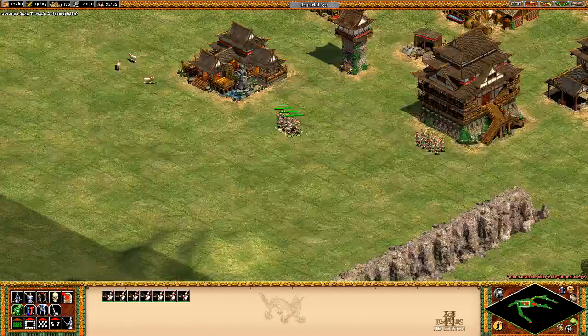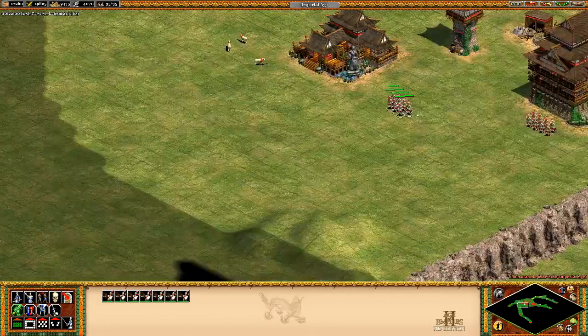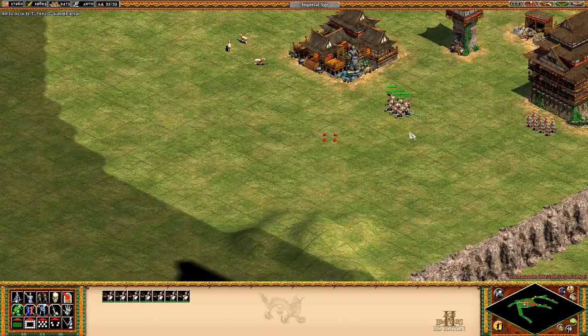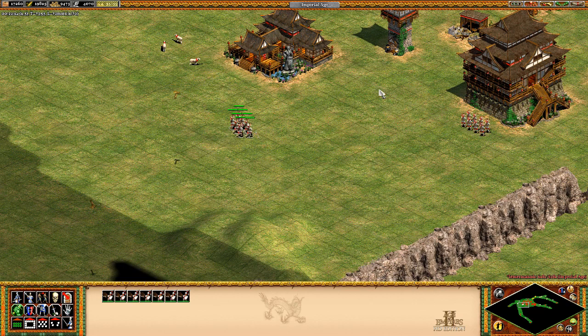I'm going to do a very quick way to set rally points, which is great for exploring. That's a rally point right there. You can right-click once and they go to that single rally point. We want them to go to multiple rally points.